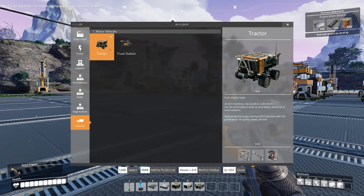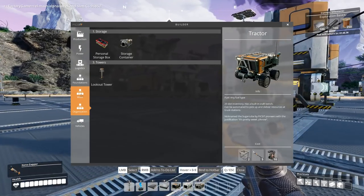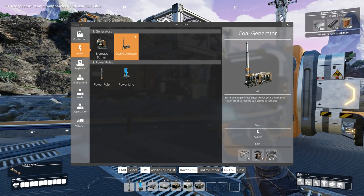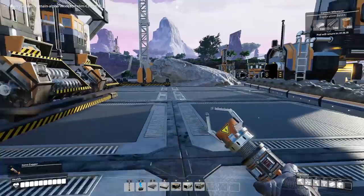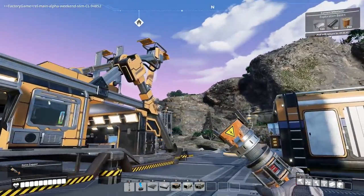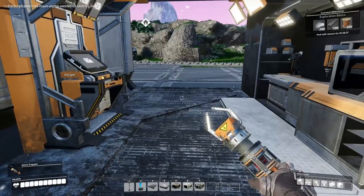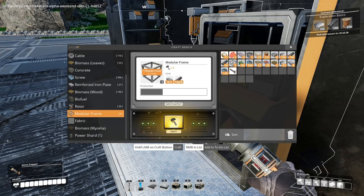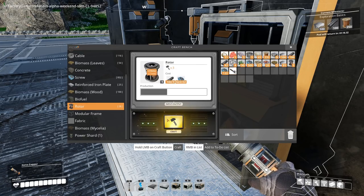The tractor is going to need 10 more rotors and two more modular frames, which I've got most ingredients for. Just the coal generators themselves need the same ingredients — more rotors, more modular frames. Is our pod back? Nope, not yet — one minute 29. So can I make any more modular frames? I can make a few. We can also make some rotors — we'll just handcraft them because no need to wait for the machines.